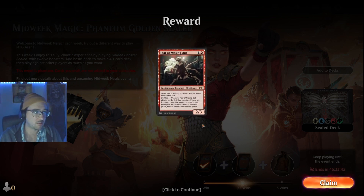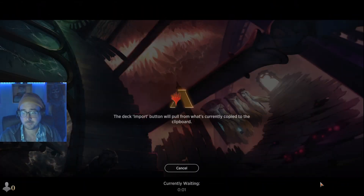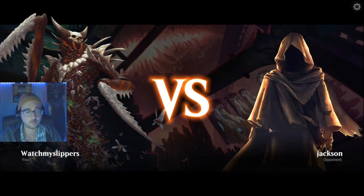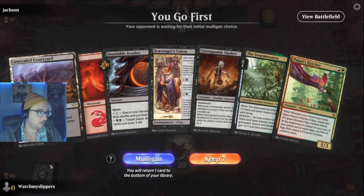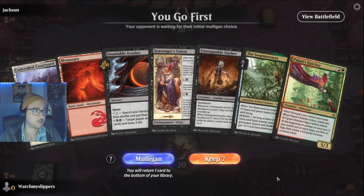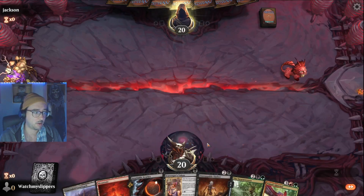And our first win will get us a Fear of Missing Out. Good deal. In game number two — another kind of crappy opening hand, but we have early plays. At least one early play. One land and we're going. Alright, let's try it.